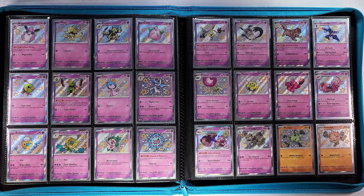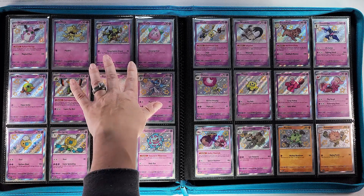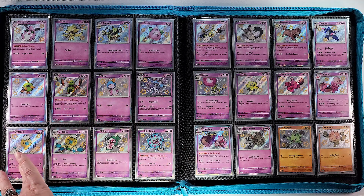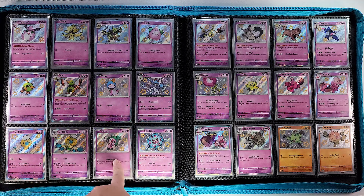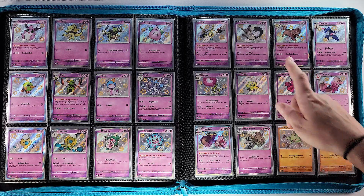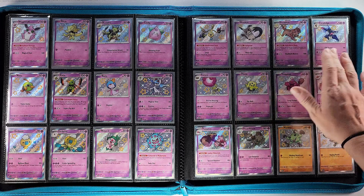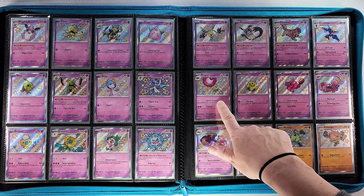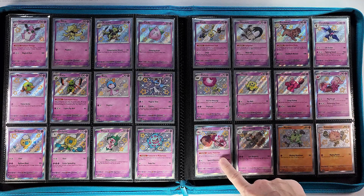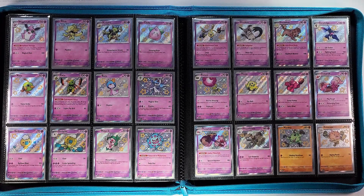Then we move into more psychic with Wigglytuff, Abra, Kleffa, Natu, Xatu, Ralts, Kirlia, Drifbloon, Drifblim, little Mime Jr., Spiritomb — which is a shiny I like a lot, really cool — and then Klefki, Mimikyu, the Bunsearill line, Rabsca, with the pink Poké Ball, Tinkatink, Tinkatuff, Tinkaton, and Houndstone is our last psychic.